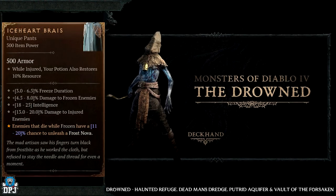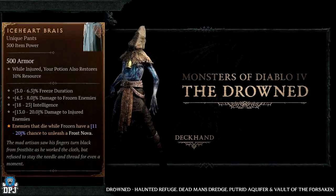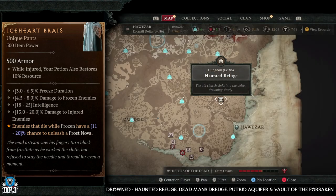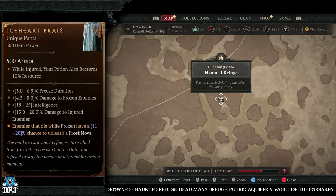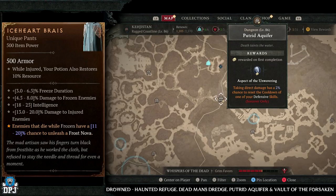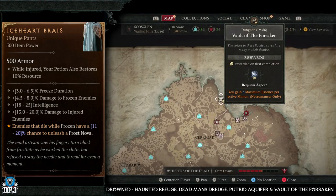Next up we have the Ice Heart Brace. This has increased drop chances from the drowned enemy type. Dungeons here you want to look for the Haunted Refuge, the Dead Man's Dredge, the Putrid Aquifer, and the Vault of the Forsaken — plenty of drowned enemies within these dungeons.